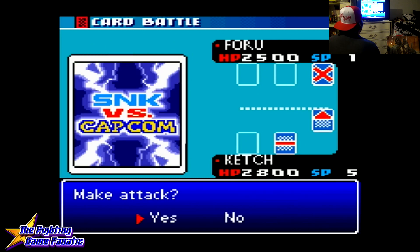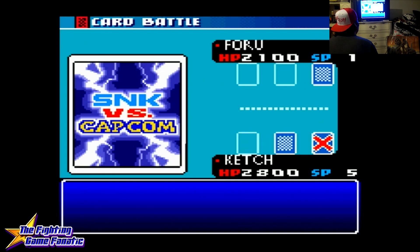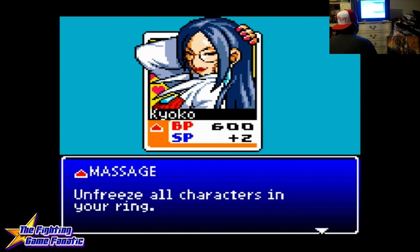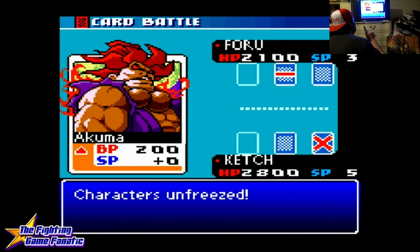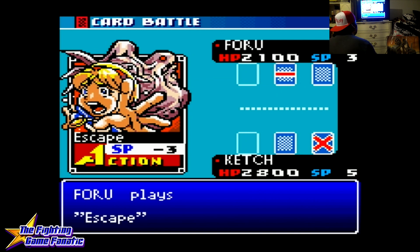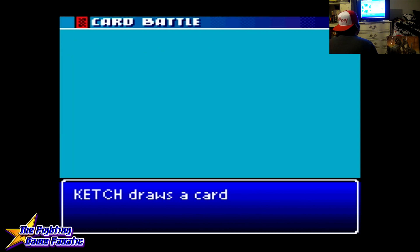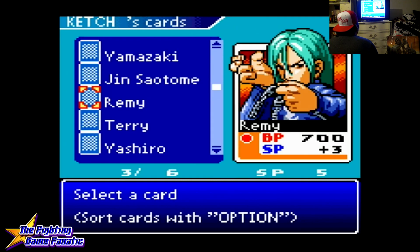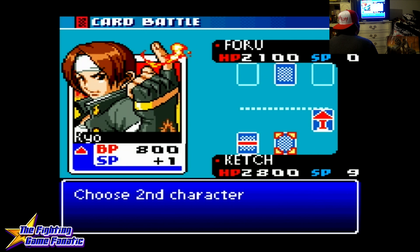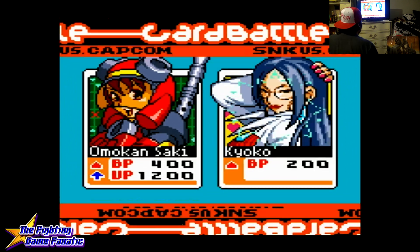We're going to put in Kyo Kusanagi and deal 500 battle point HP of damage. Then we're going to use Awakening on Omicron Psyche and attack with her. This player's tactics — she likes to try to make me run out of cards as fast as possible. There are two ways of winning: you either beat your opponent's HP, or you get rid of all the cards from the deck. As soon as all the cards are drawn, that person loses.